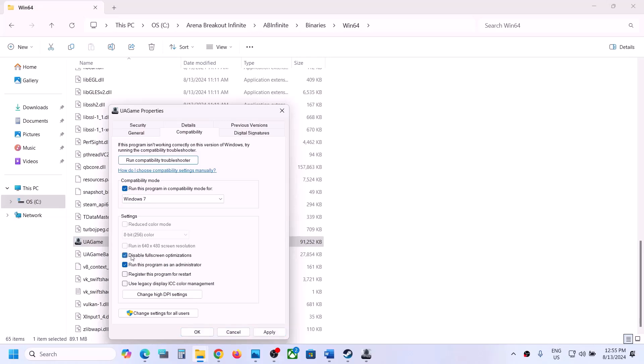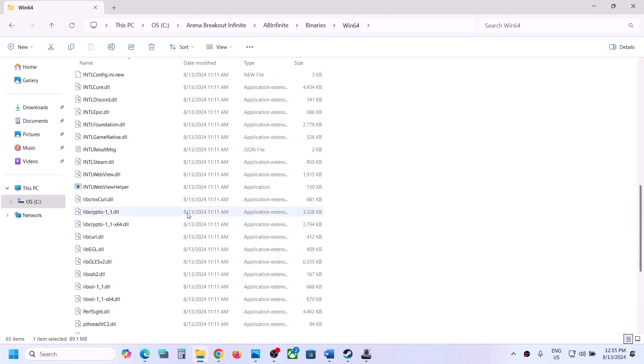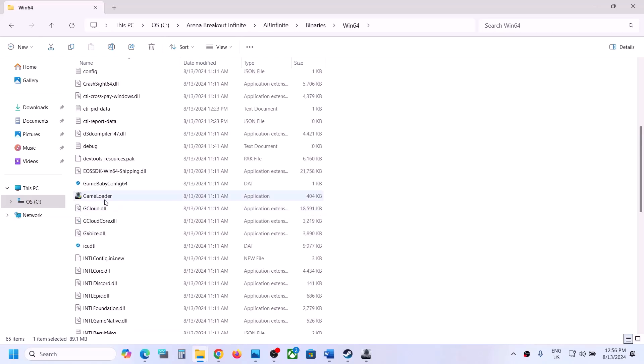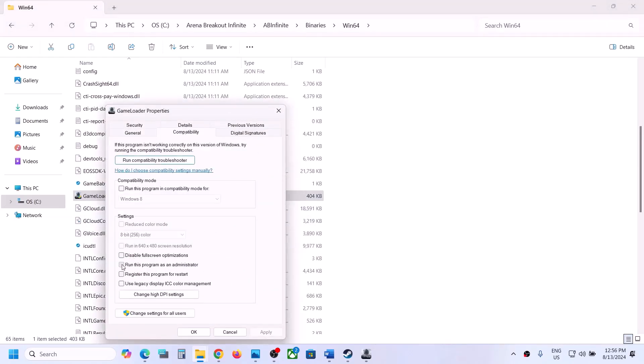If that does not work, you can also try Windows 7 compatibility mode — hit Apply, click OK, and launch the game. If that still does not work, put a check on 'Disable full screen optimization,' hit Apply, click OK, and launch the game. Then do the same thing with the second exe file: right-click, select Properties, and check 'Run this program as an administrator.'